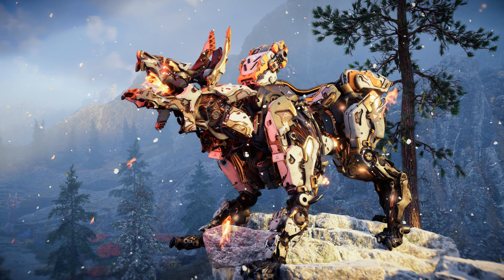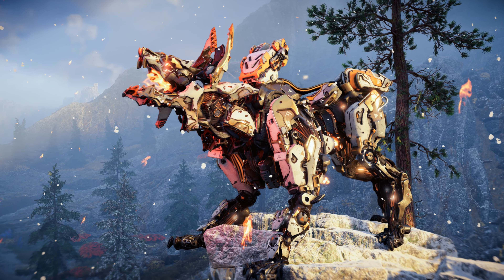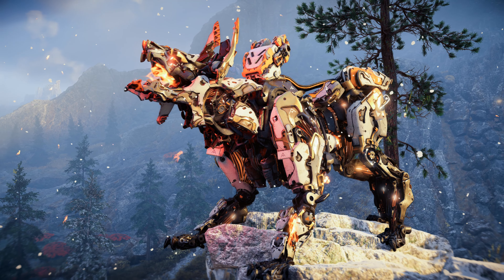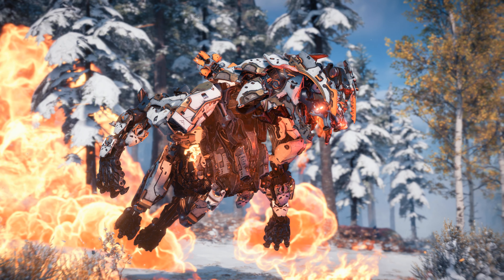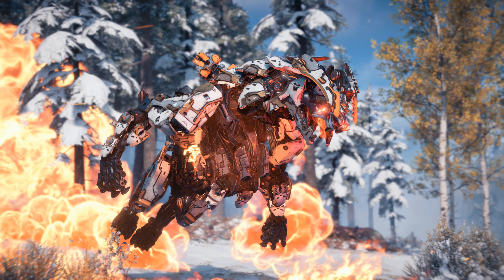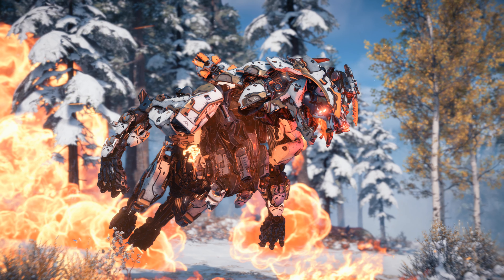The Scorcher closely resembles modern-day wolves or foxes, with a sleek powerful body, tall pointy ears, and strong protruding snout. Its body is protected by white and gold armor plating and it uses a combination of melee and ranged attacks amplified by fire, giving it its name.